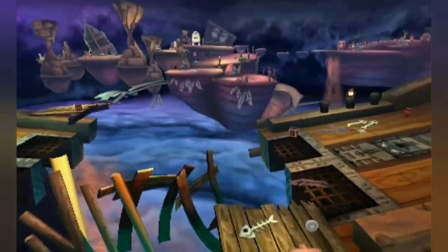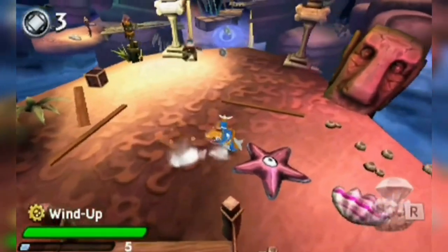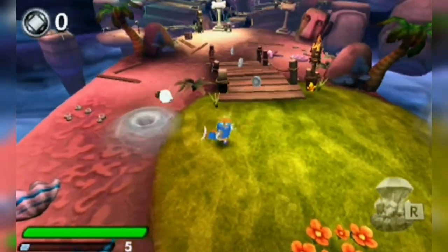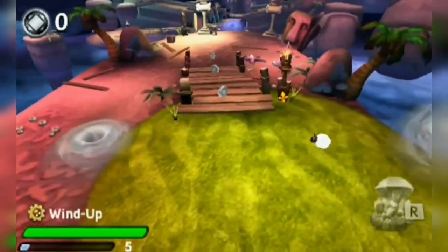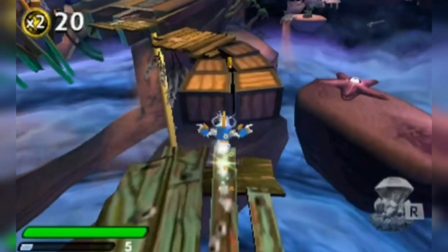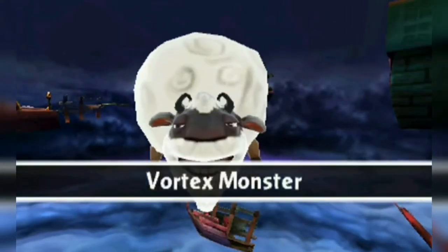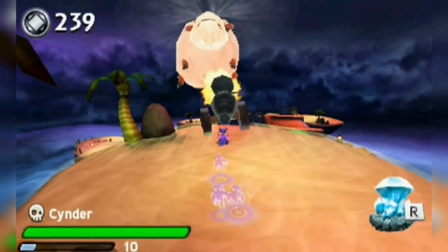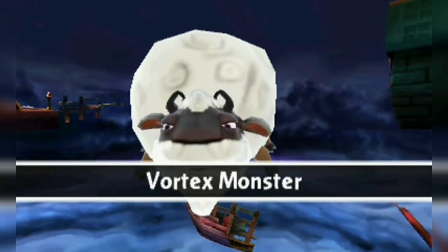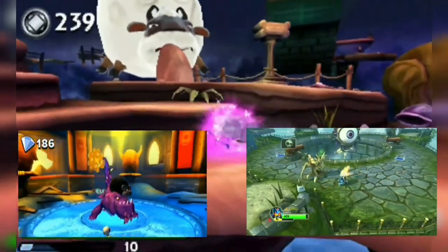We are starting the top 100 off with Sheepwreck Island on the 3DS — now this is what I call an improvement on the original level. The teleporting tornadoes are much more tolerable here and all the pushing block puzzles are gone, which is great. But what lets this level down is the boss fight, which consists of you shooting two canyons at the giant sheep and that's it. I honestly never realized how many bad boss fights were in Skylanders until I started making this video.